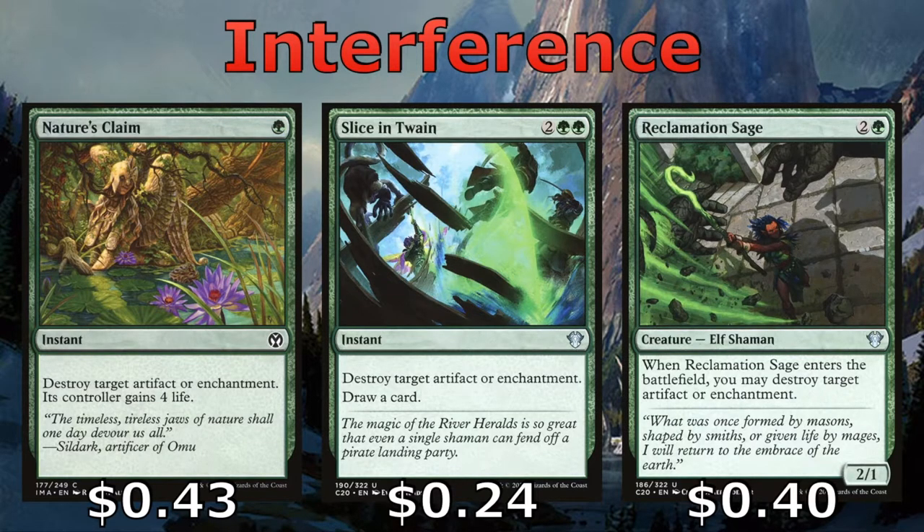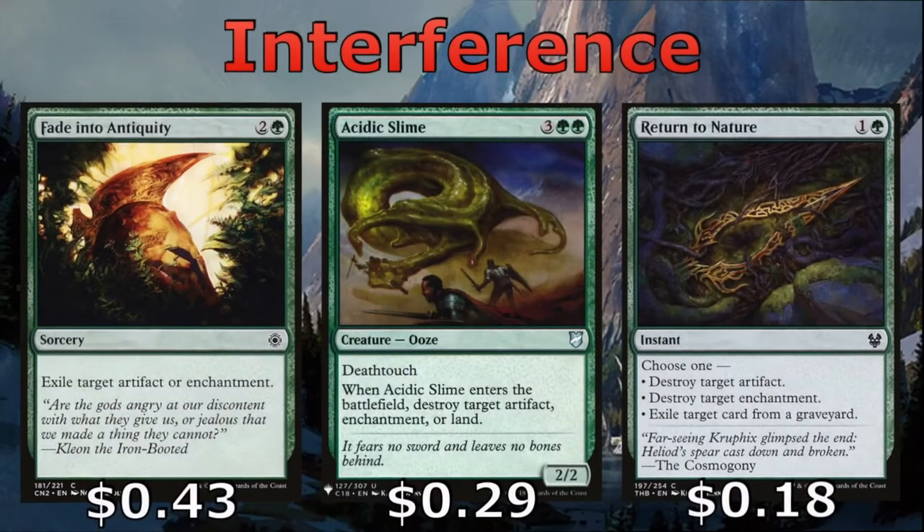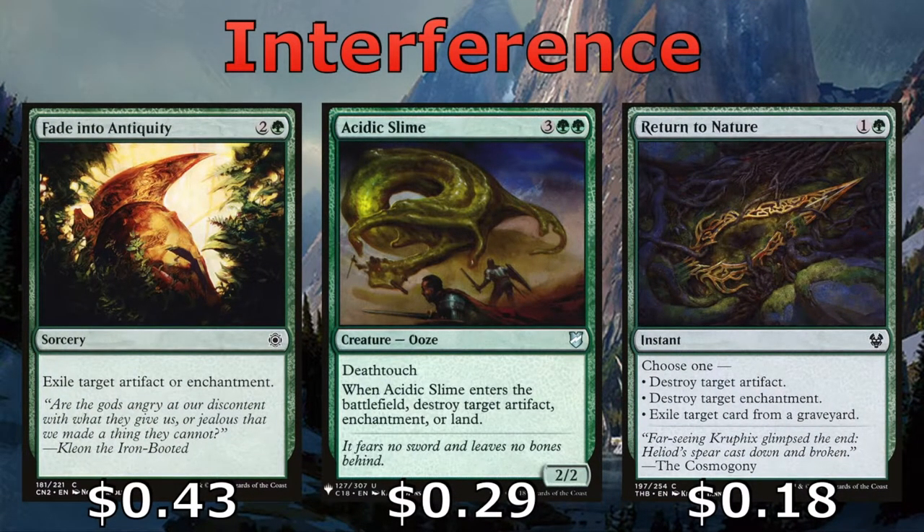Nature's Claim, Slice and Twain, and Reclamation Sage help us destroy artifacts and enchantments. We also have Fade into Antiquity, Acidic Slime, and Return to Nature, which do the same. The Antiquity exiles that artifact or enchantment. The Slime allows us to also hit a land, and Return to Nature allows us to hit a single target out of a graveyard.